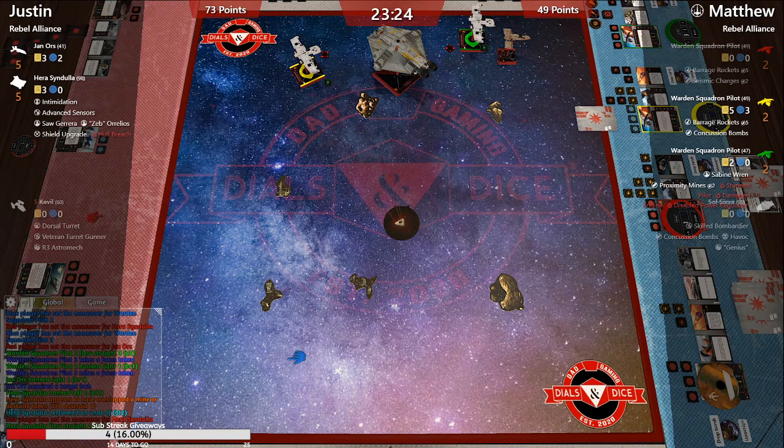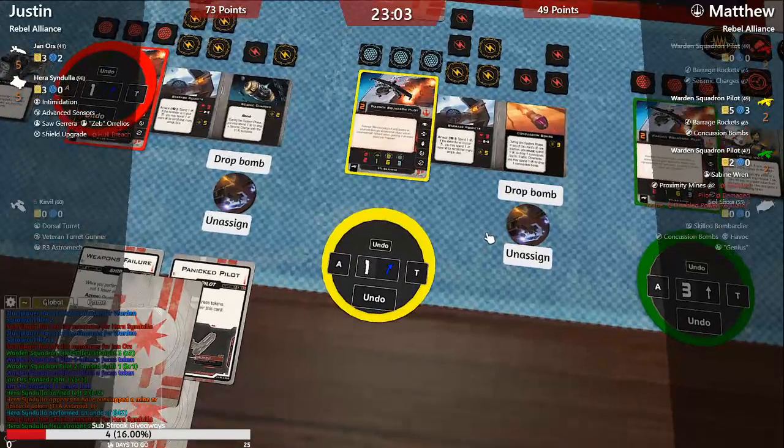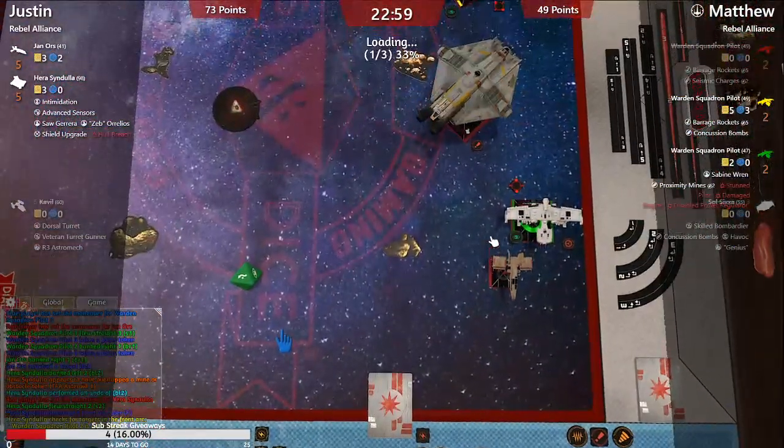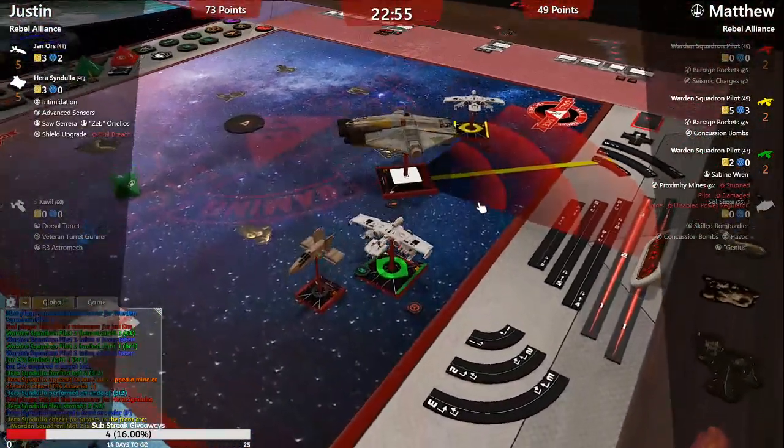Hera used Advanced Sensors to avoid the rock — going four-straight, still gonna have a shot on Yellow. Yellow can afford it. The timing on Hera is after reveal a maneuver — did he kind of execute it and then change it? This is not a tournament so I don't really care, as long as his opponent is cool with it.